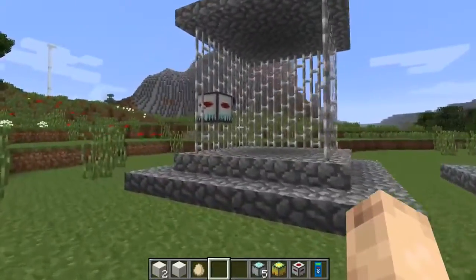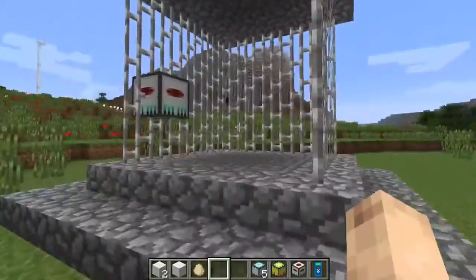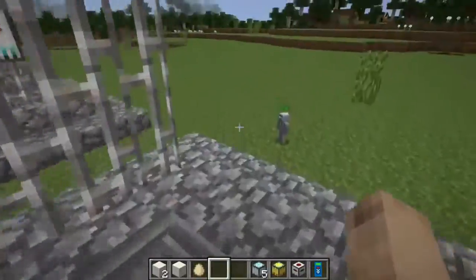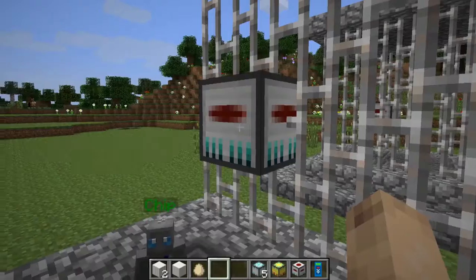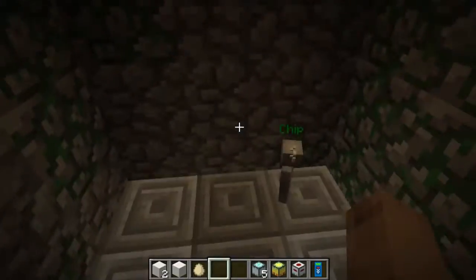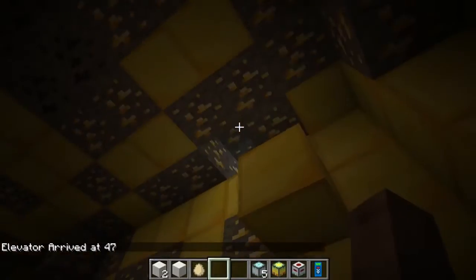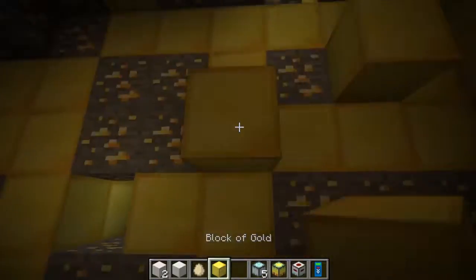Number two is my favorite number so we should take elevator number two. Chip agrees, so we are going to use the second one first. It would have been great to have breaching squads because we have no idea what is down there — maybe diamonds, maybe mobs. This is the golden room — a lot of gold. I will call in a team after the video to harvest this place. We will need all of this gold for our city.